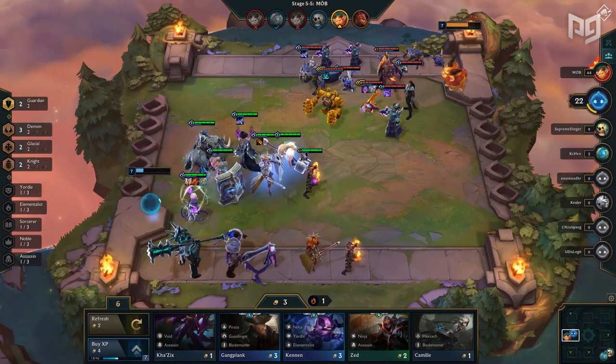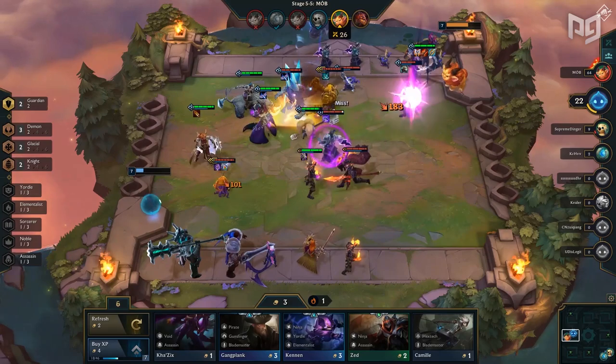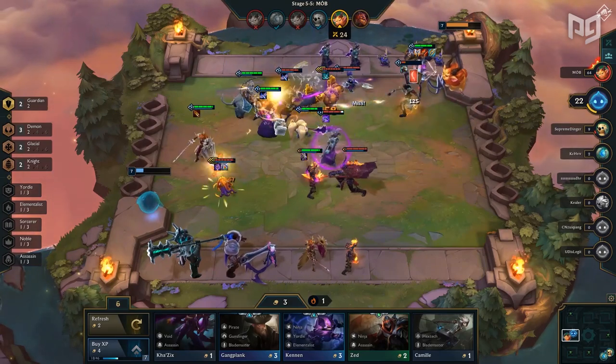Realistically, you'll have the 6 unit comp we mentioned earlier with Braum, Leona, Sejuani, Poppy, Brand, and Eve, and you'll simply toss in whatever strong unit you happen to come across.